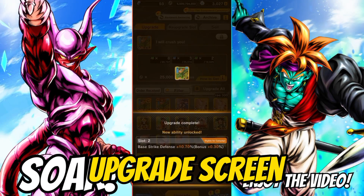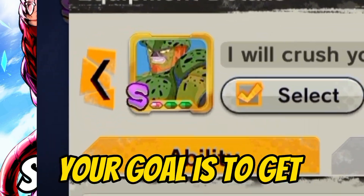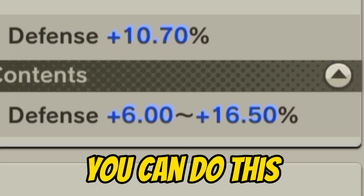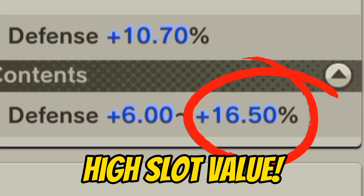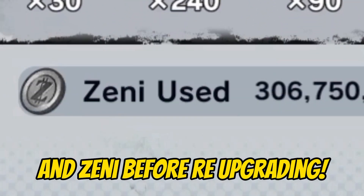Go to the Equipment Upgrade screen and start upgrading all of your equipment slots before revealing. Your goal is to get these green slots to gold or red. You can do this by getting a high slot value. Be sure to have slot removers, souls, and zini before re-upgrading.